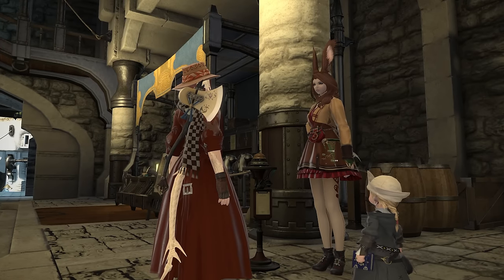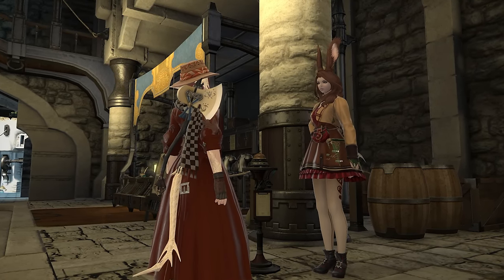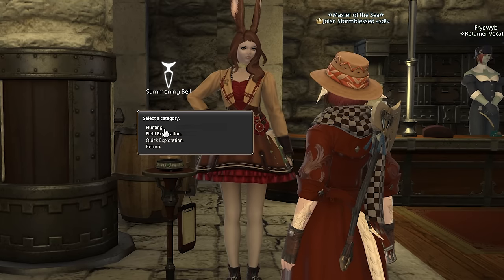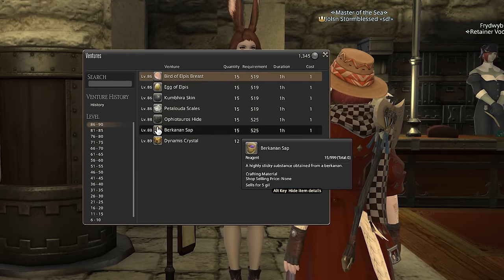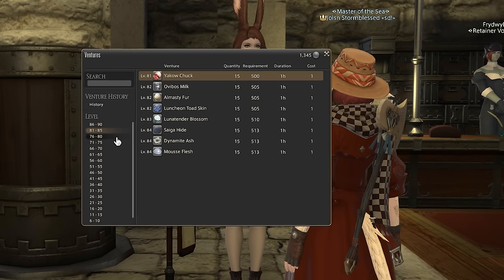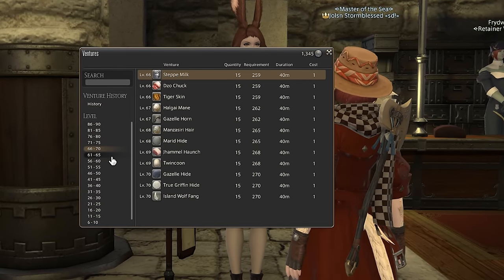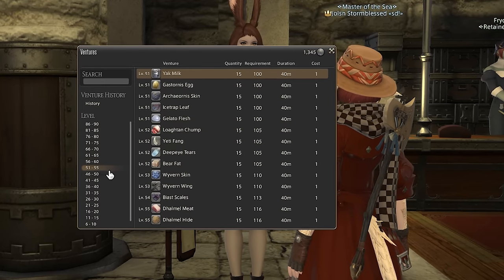Next up, retainer ventures. I fully believe most people are using them to make some gil already, but very few are actually getting the most out of them. When sending your retainers on a venture, you have three options. The first is job-specific, being either hunting, botany, mining, or fishing. These are a fantastic source of gil because you can use them to get items that are tedious to farm otherwise, and therefore worth a lot of gil on the market board.